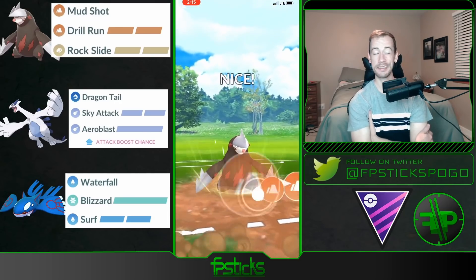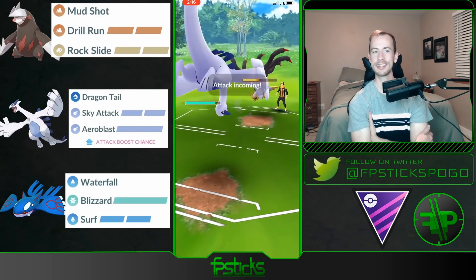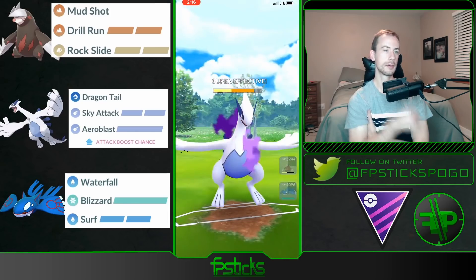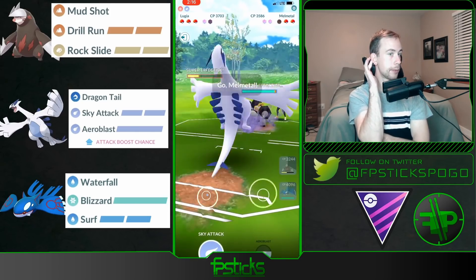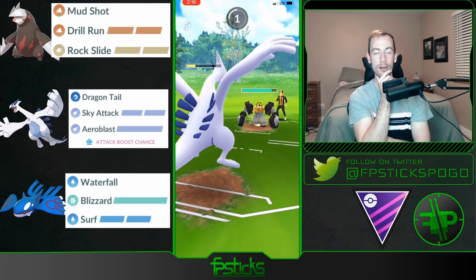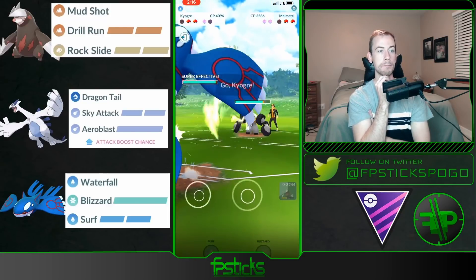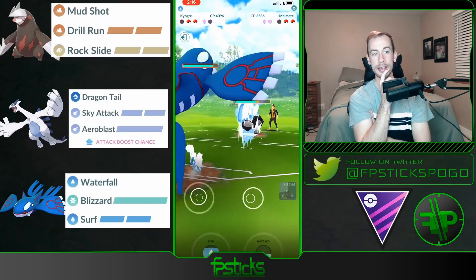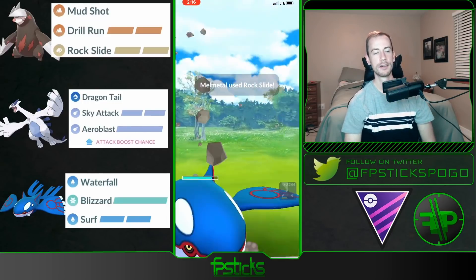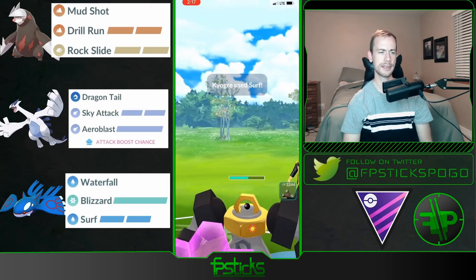They have a Giratina and they're up a shield — so this is kind of rough for me. I'm going to swap my Lugia here because if there is a Dialga in the back I kind of want to bait it out. It's actually a Melmetal, so this is going to be kind of rough. They do not allow me to get to the Aeroblast — that's really unfortunate — and the Rock Slide is just enough damage to take me out. I have to bring in my Kyogre but down a shield. They still have their Giratina and this Melmetal-Kyogre matchup is fairly neutral on either side.